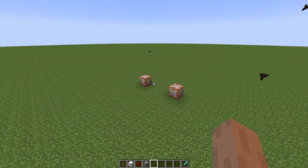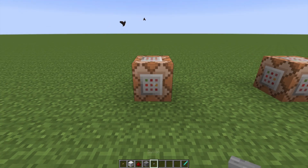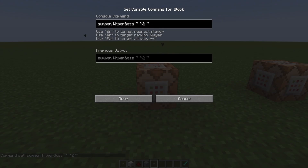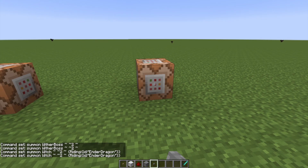Last but not least — bosses. I didn't put buttons on these because if I accidentally triggered them and destroyed this world before recording, I would have been pissed. This first command does exactly what you'd expect: summon the wither boss two above this. This second one summons a witch riding on top of an ender dragon. You want to talk about potent combinations — ender dragons do 15 hearts of damage in hard mode, and if a witch hit you with a splash potion at the same time, you'd be completely screwed.